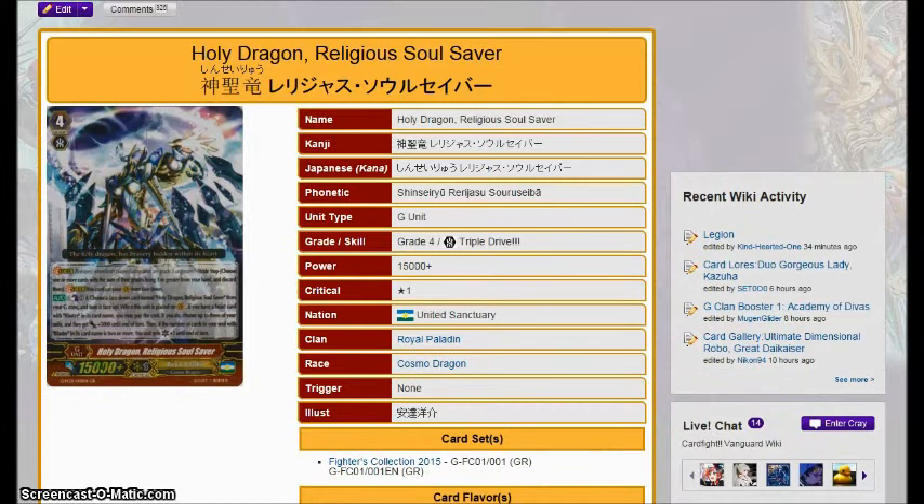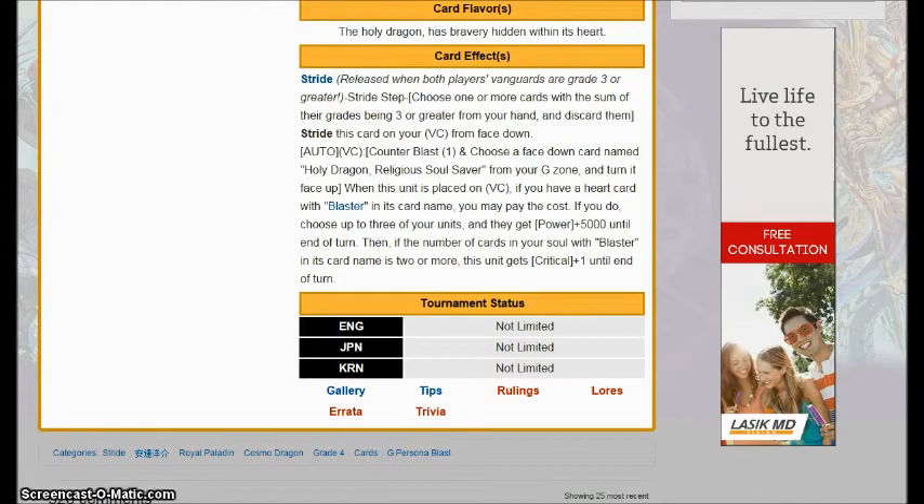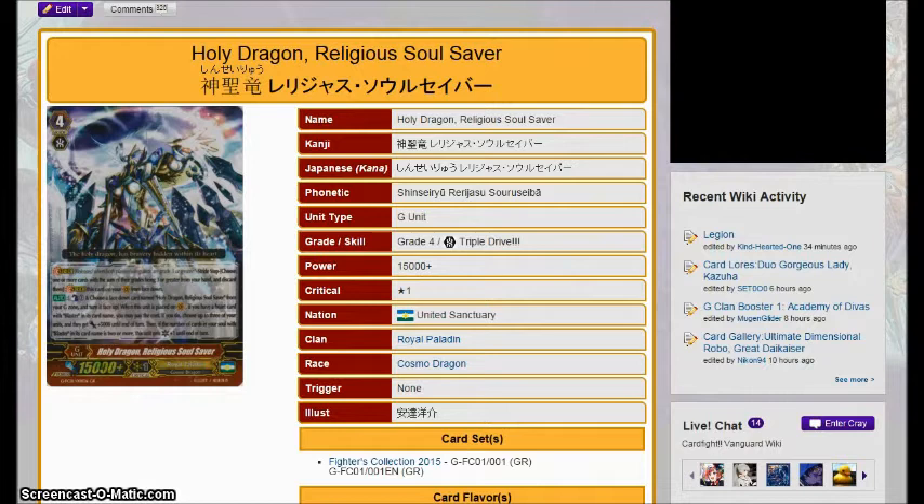This thing is designed to work with Majesty Lord Blaster, as that's the only deck I can think of that can actually put two Blasters in the soul in addition to being a Blaster heart. You could ride Blaster Blade over Blaster Dart over Blaster Blade over something else and do that, but that's a huge waste of time. You might as well just play MLB and use the skill to suck up two Blasters and get that effect. That said, this is also playable outside of MLB — anything running Thing Saber Dragon can run two copies of this to get its skill, because when you're in Legion, you can stride over your two heart cards, and Thing Saber Dragon's Legion mate is Blaster Blade Seeker.